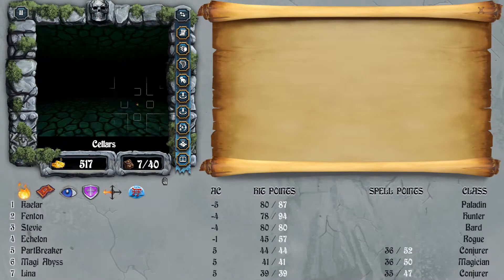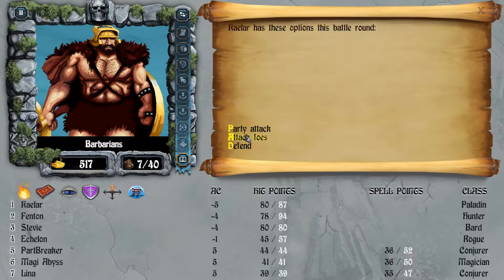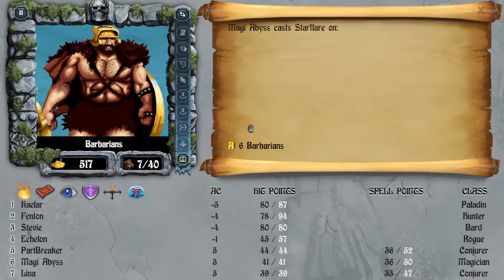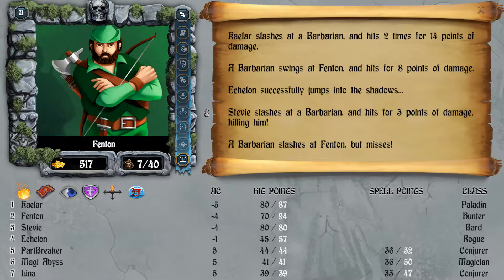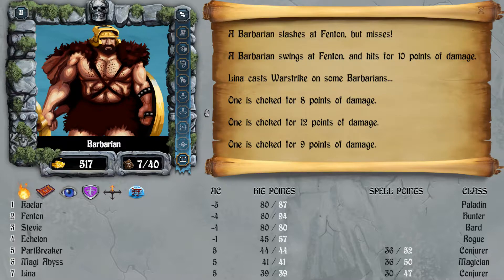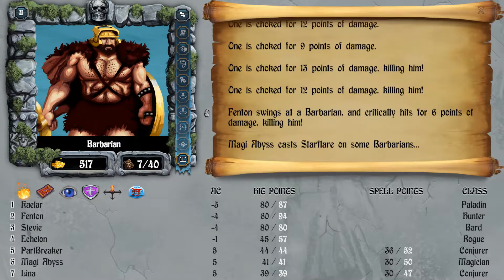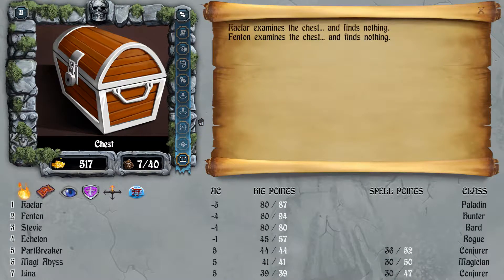I'm going to show you the spinner floor — yep, we got spun around. Now we face six Barbarians, time to test Star Flare and War Strike and see the difference between the two spells. At this point the casters do much, much more damage than the melee guys because they have better spells now. Alina got two kills, Magi Abyss got one or two, and Star Flare does more damage than War Strike — really nice.